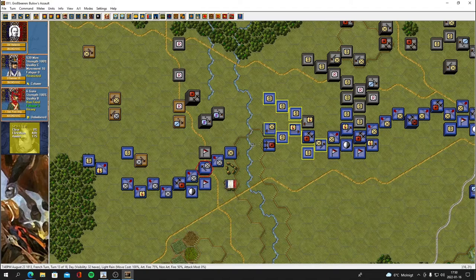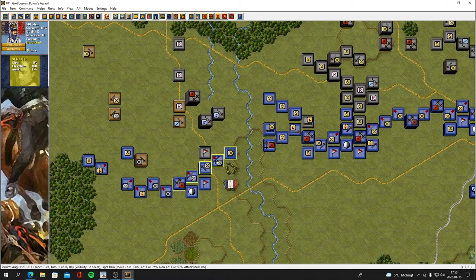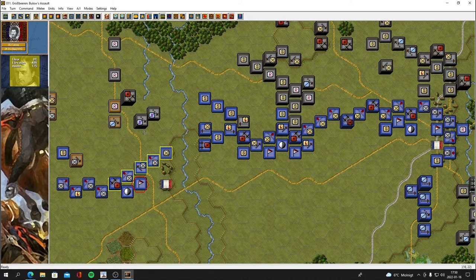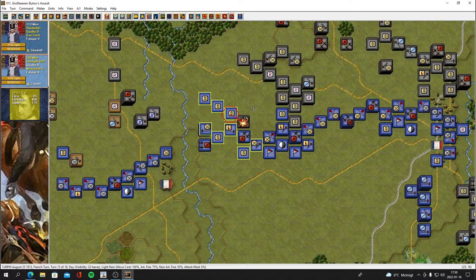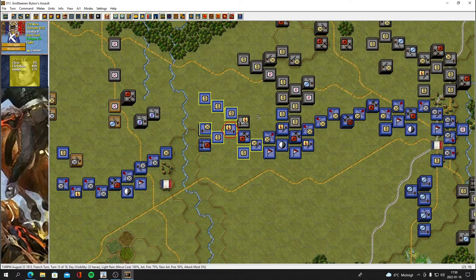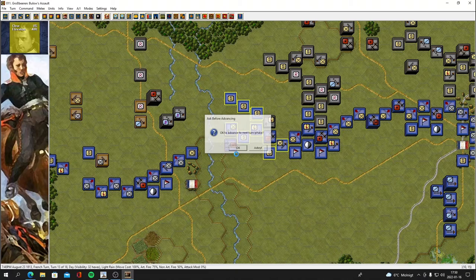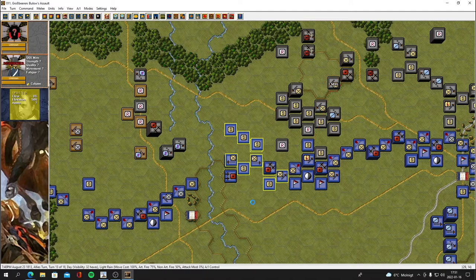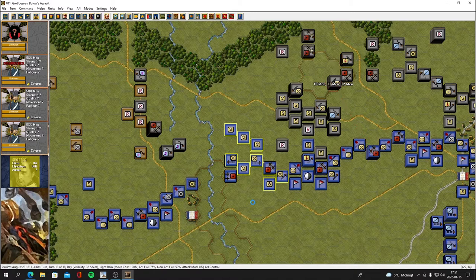I'm supposed to capture that leader there. Let's move these guys forward — overrun! We got disordered there because we moved backwards facing the other way, but that's okay, I think we can recover. We got a leader close by. I think we can fire as we move in — won't be that effective but it's something. Let's end the turn, see what happens. Turn 13 of 18. Still got that massive screen of skirmishers — that was good damage from artillery.